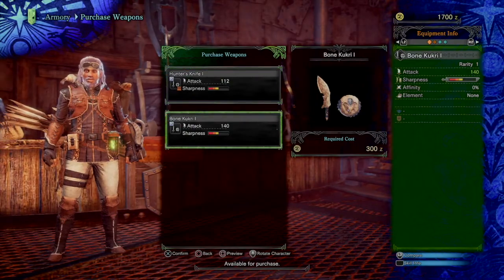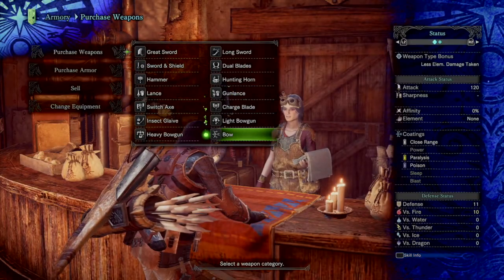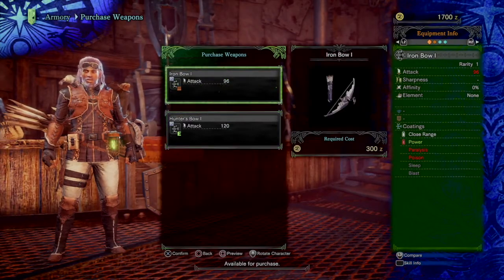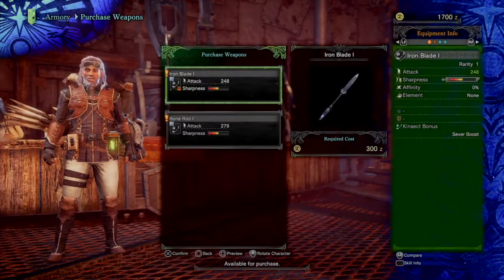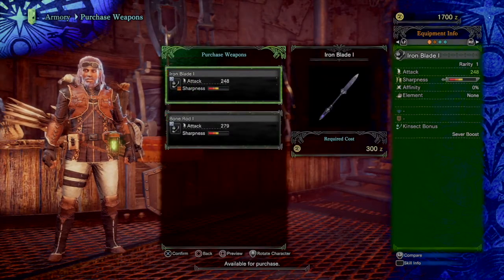They're all fairly cheap. They give you 2,000 zeny to start off with, so there's no issue with being able to afford any of these weapons. Now as always, if you found this helpful make sure you like, comment, subscribe, and share the video so your friends can see. And as always, stay lost.